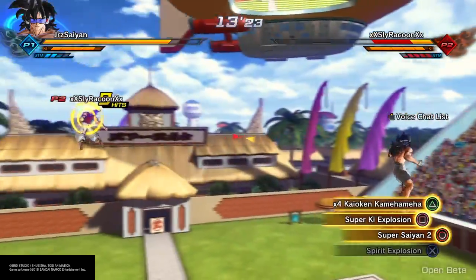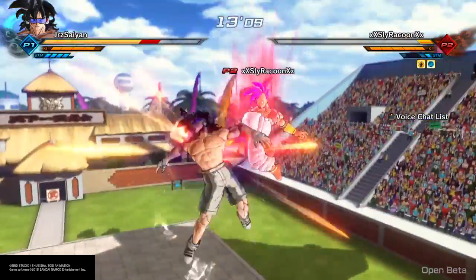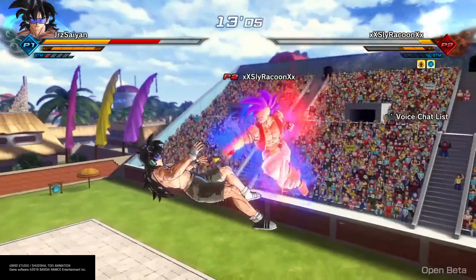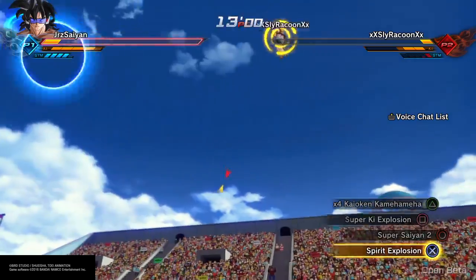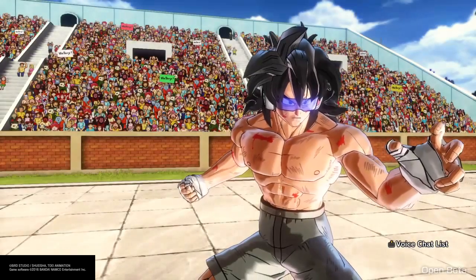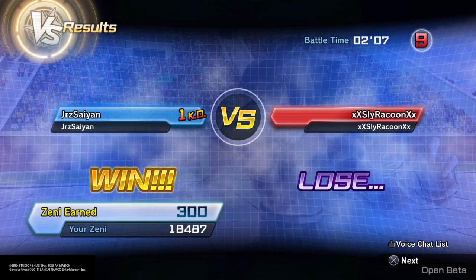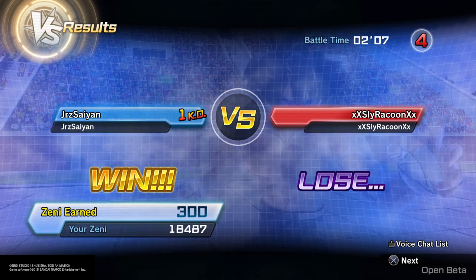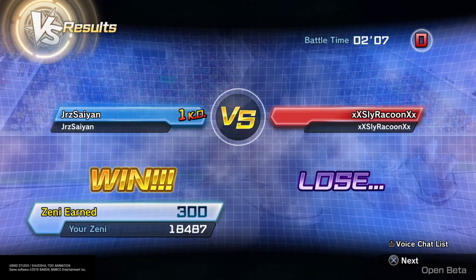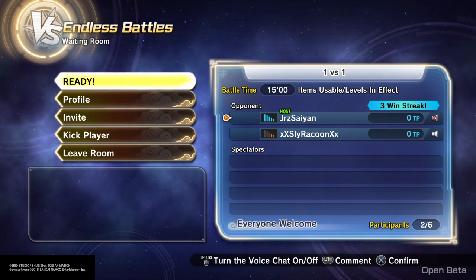Sly made a great setup on his channel covering the whole stamina breaking combo and everything. Let me show you — stamina break, get into ultimate, or just wreck them. Look at that — you stamina break someone right in the middle, boom, you wreck them. Make sure to like, subscribe, and share the video. Practice your stamina breaks — write down the combos on a notepad like the old PS2 cheat code days so you can start practicing and get them down. Check out Sly's channel, guys. We love you — catch you later, peace. Stay tuned for the next episode.